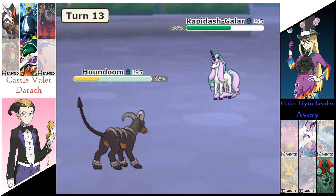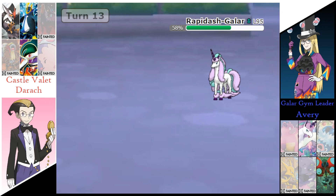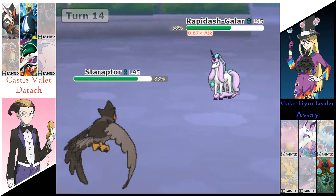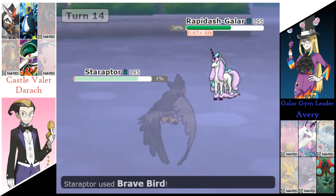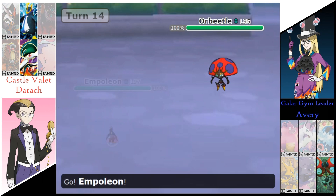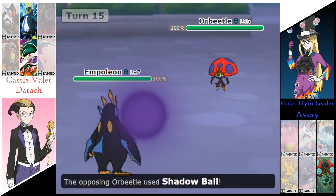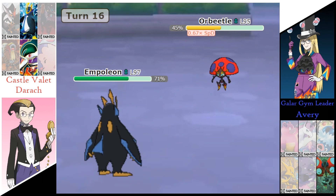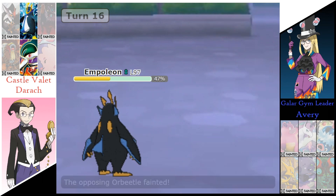Avery's going to send out the Rapidash. Rapidash is going for a Play Rough, taking out that Houndoom. Derek's going to send back out that Staraptor — getting the Attack drop on that Rapidash. This Rapidash is certainly not going to enjoy that Attack drop. Thin Headbutt with a Critical Hit leaves Staraptor on 1% — both Pokemon are knocked out. And it's just Orbeetle versus Derek's Empoleon and Gallade. Shadow Ball from the Orbeetle is doing 29%. Flash Cannon from the Empoleon is doing 45%. Another Flash Cannon does take out Orbeetle.